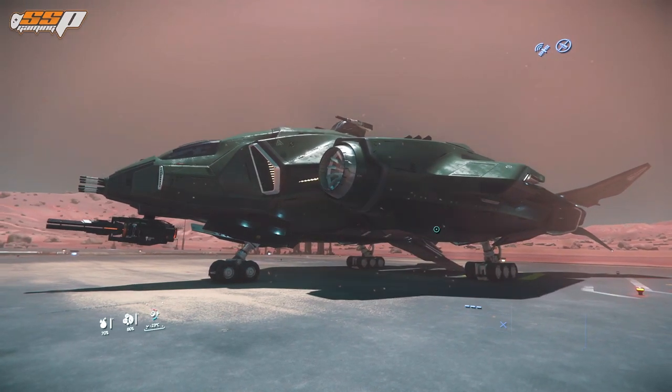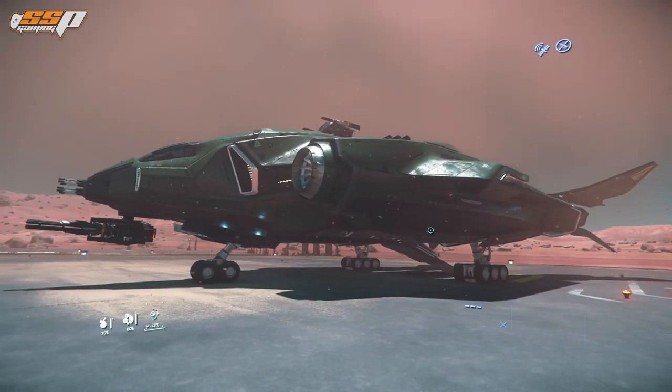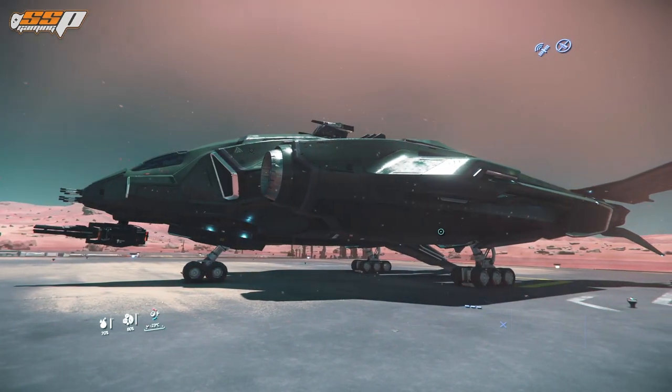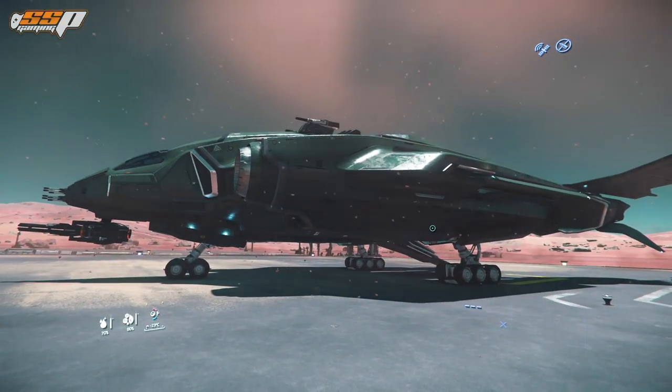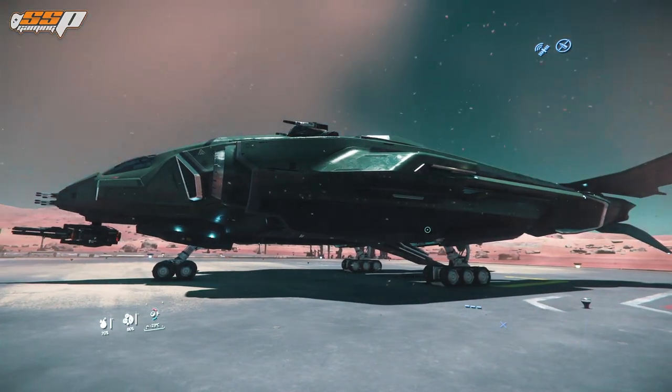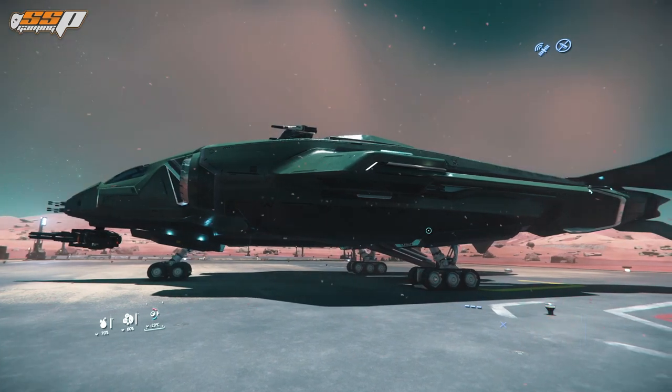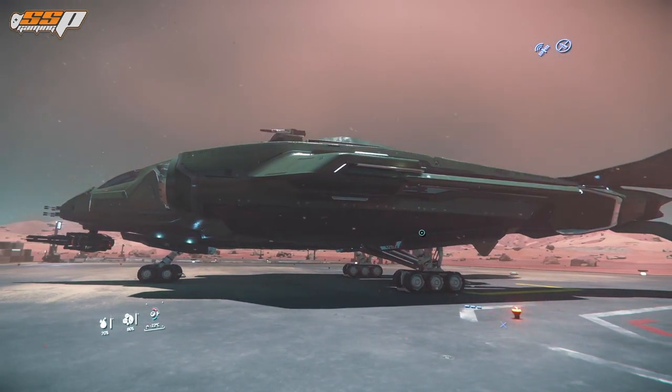It comes from a line of Vanguard ships that Aegis Dynamics released quite some time ago, so they are a little bit aged, but they all have their roles to serve — including the Sentinel, which is the Electronic Warfare variant equipped with an EMP; the Warden, which is a straight up fighter; and then of course the Harbinger, for which I've already made a video, which is the Bomber variant.